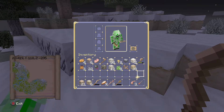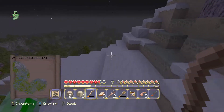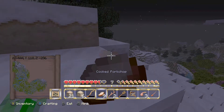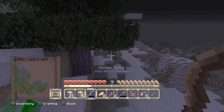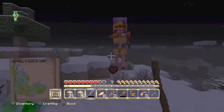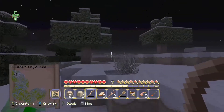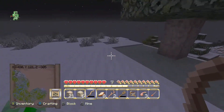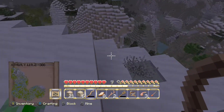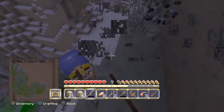I'm going to grab some coal as well. I've got a pickaxe. There's a skeleton here — I'm just going to get my hunger up before I battle him. I'm not sure if he's still following me. At least we're doing good on food. They're still not dropping any bones? What's going on with these skeletons? This is the third skeleton I've killed and it's not even dropped a bone.